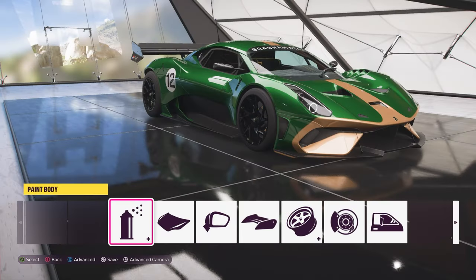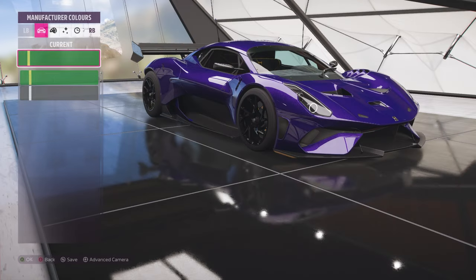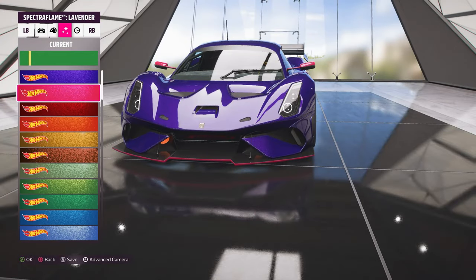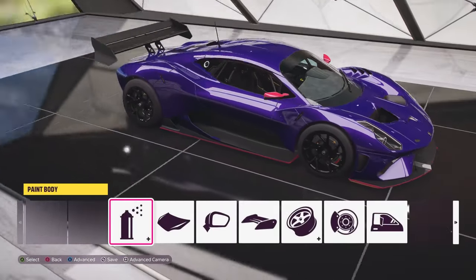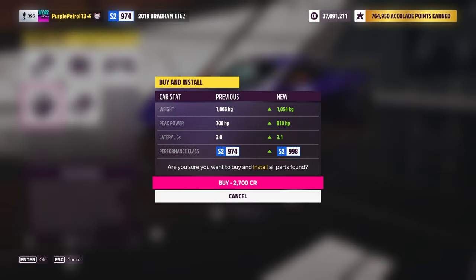It also has some pretty good advanced painting options — group one is the main body and group two is the accent bits, which you can do in a dual-tone spectra flame if you really want. I've built it more usefully to the top of S2 at 998 PI, with 810 horsepower and 1054 kilos. I've basically maxed out everything you can without swapping the engine or drivetrain, except for the front tyre widths which aren't quite maxed.